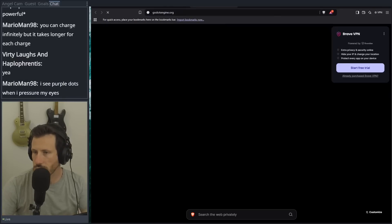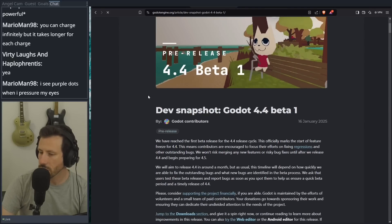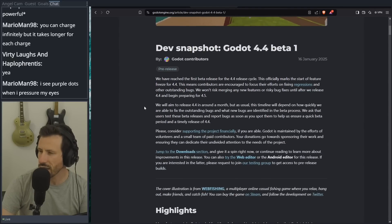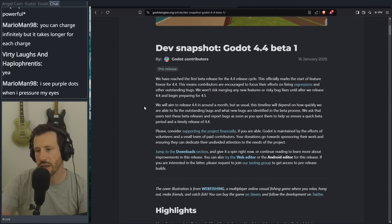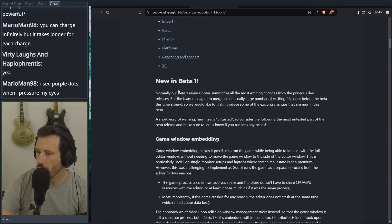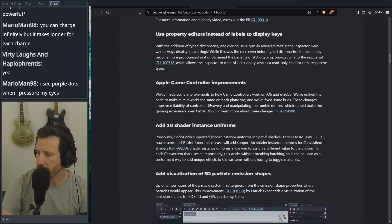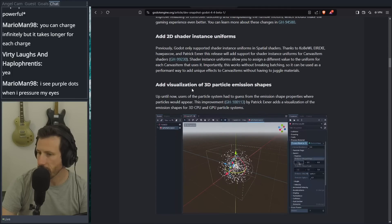I wanted to look at the patch notes for Godot 4.4. Beta 1 has dropped and I haven't looked at it yet. I don't think there's anything game-breaking in this update. 4.5 I think is going to be huge. I swear to God, every time this engine gets updated it just gets better and better. What I want to do is number one, see if it breaks my asset pack because I haven't updated that in a second.